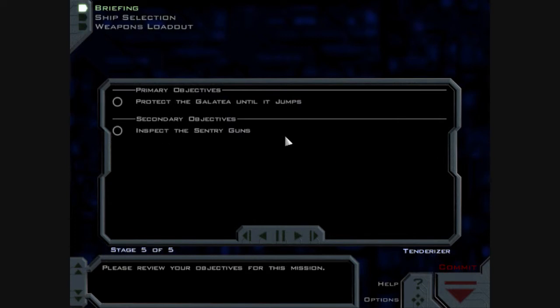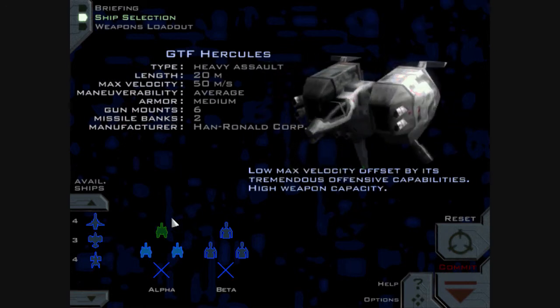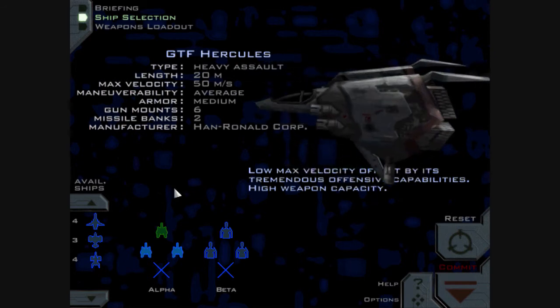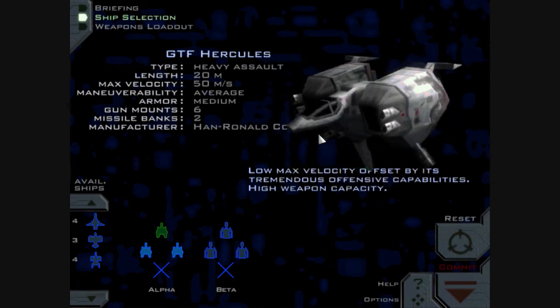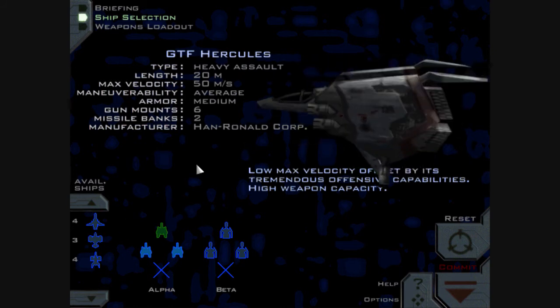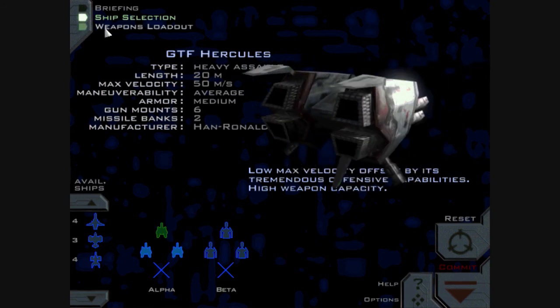Escort the Galatea until it jumps. Sentry guns. This should actually be a harder mission, though the Tenderizer is easier considering the Galatea doesn't bug out. This is what I was talking about — the meat and potatoes of the campaign. The meat being the Avenger cannon, the potatoes depending on your taste is either the Apollo, the Valkyrie, or the Hercules. For the Hercules, I generally go with firepower over maneuverability. This is a really great fighter — stands up to a lot of punishment. Only a couple of situations where I recommend the Valkyrie over it: generally intercept missions, and also when dealing with a certain Shivan fighter which shall enter the scene a few missions from now.